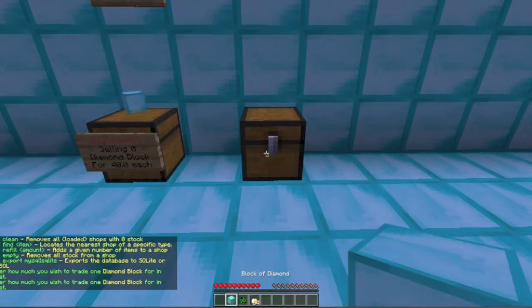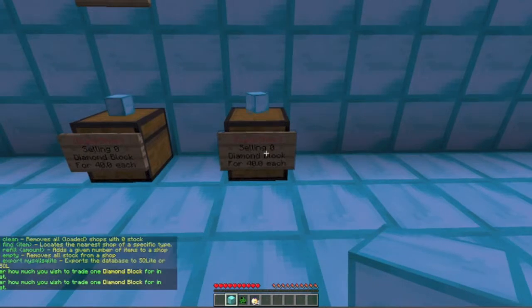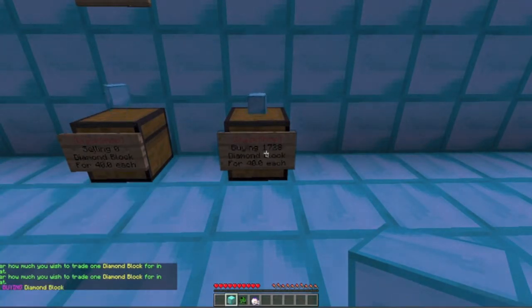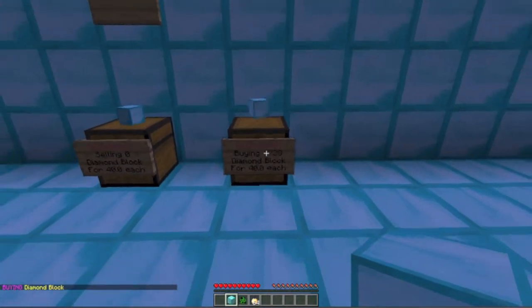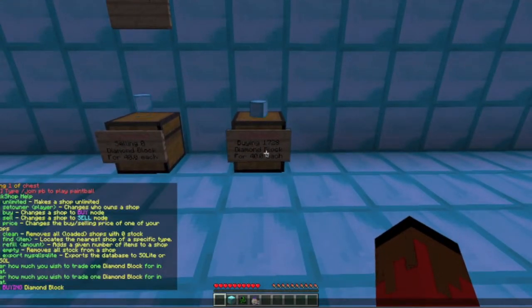Slash qs is the command for everything. So if we smack this again and enter in $40 again, our next command is slash qs buy. And now this says 'buying diamond block', so now this shop will buy stuff from us instead of selling it to us.